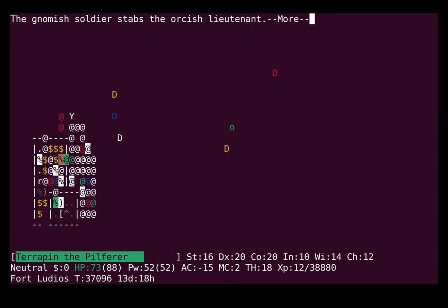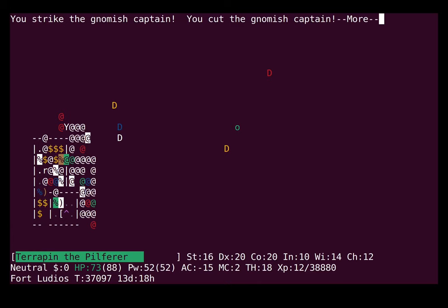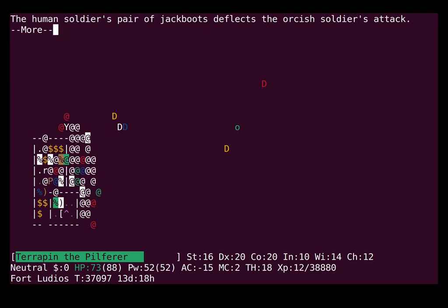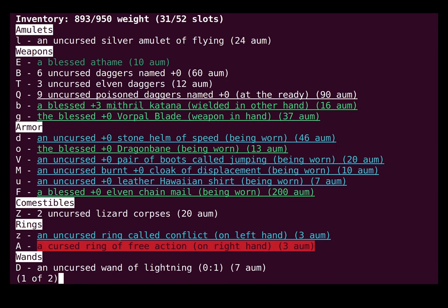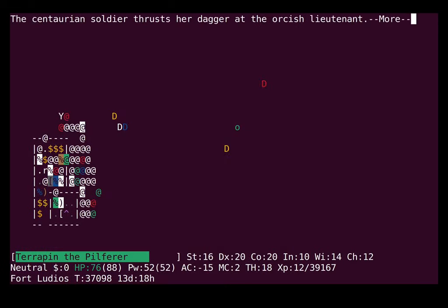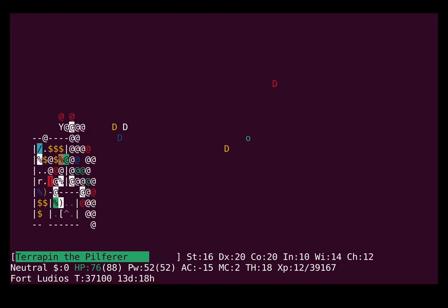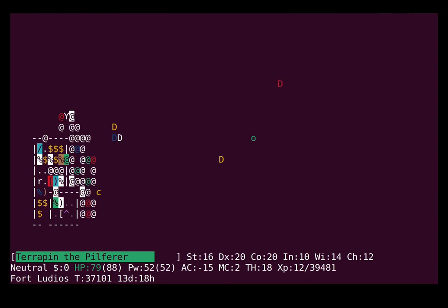Gnomes just have terrible AC apparently, and centaurs apparently have very good AC — which confuses me a little, because they can't wear boots. So where are they getting all this AC from? It's probably just luck and too small a data set. If you try to decapitate a headless monster you just whiff — that's the message. I don't use Vorpal Blade much but I've used it a fair bit in Evilhack. I hadn't really seen that message before somehow.